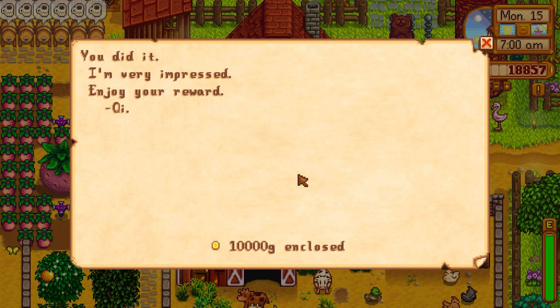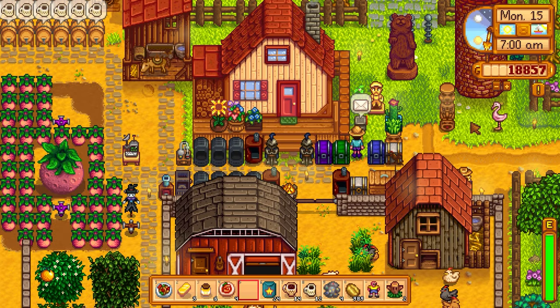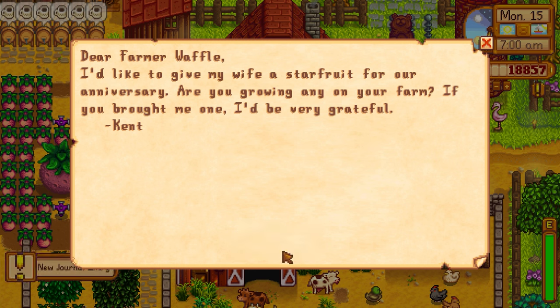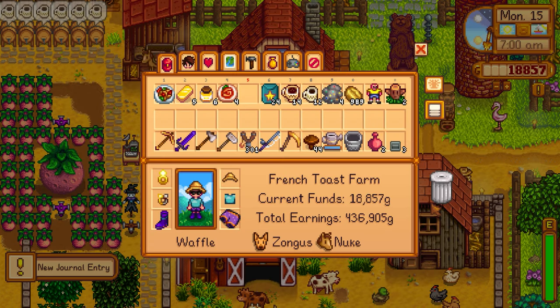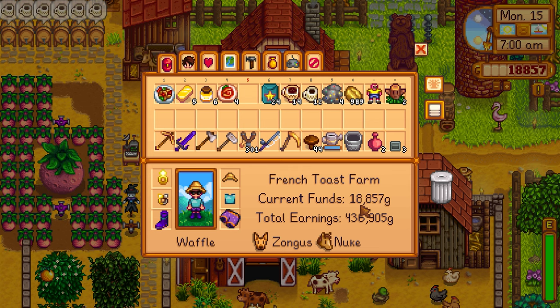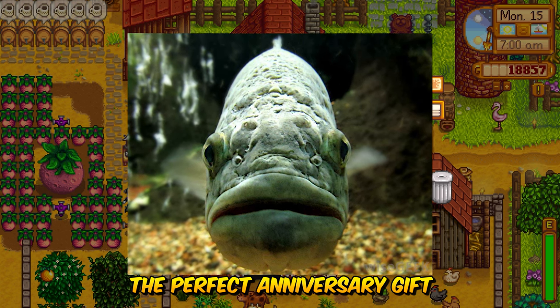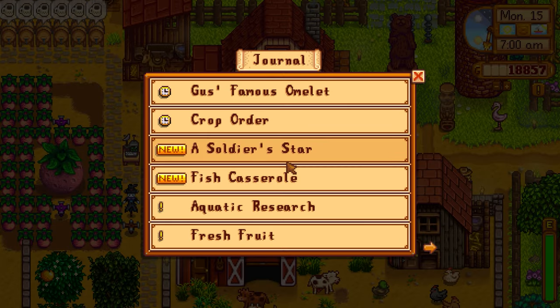Mail check: 'You did it, I'm very impressed — enjoy your reward. The mysterious Mr. Key, 10,000 gold enclosed.' So we're 10,000 gold richer, which is amazing. Another letter from Kent: he wants a star fruit for his anniversary — he asks if we're growing any and says he'd be very grateful.